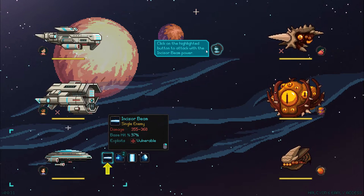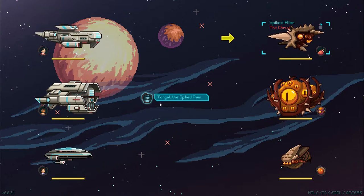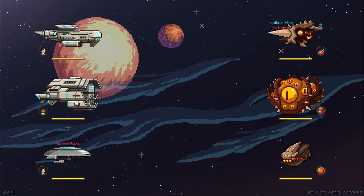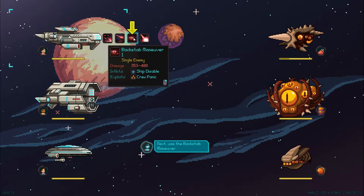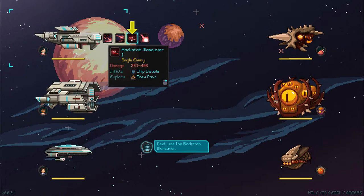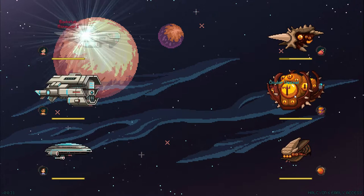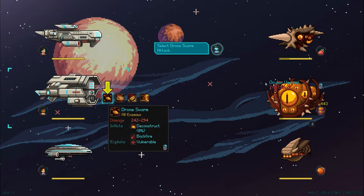Click on the highlighted button to attack with the Incisor Beam power. Incisor Beam, go! Target the Spiked Alien. They all have some spikes, but this one is called Spiked Alien. We have Spiked Alien, Ocular Vessel, and a third enemy. Let's go with the Spiked Alien with our Incisor Beam — a direct hit. We have another ability called the Backstab Maneuver. That's interesting — Backstab Maneuver for a spaceship. We're melding different genres here — classic fantasy style with this space-faring style. Let's click on the Ocular Vessel. It straight jumps behind him and smacks him in the back. The ship is disabled. That's fantastic.